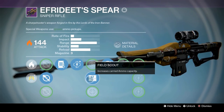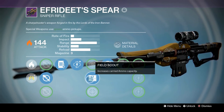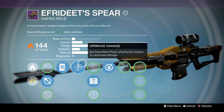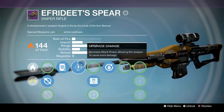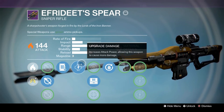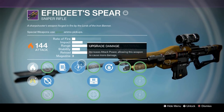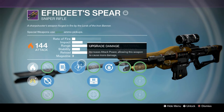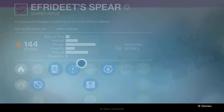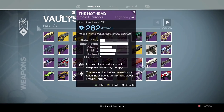Back in the day, Field Scout didn't increase the ammo capacity — it increased the magazine size. What people would do: they'd get Final Round on it and waste their shots all the way down to the final round, then run around one-tapping everybody to the body. It was really stupid, but that's what people did. Bungie had to make it so the Final Round perk only did bonus damage on a precision shot, which was smart because people would just run around one-tapping everyone to the body.